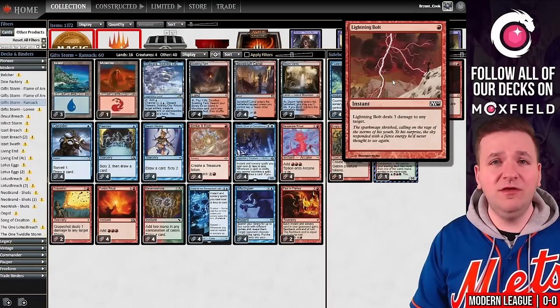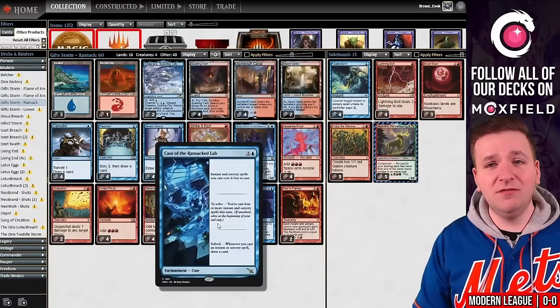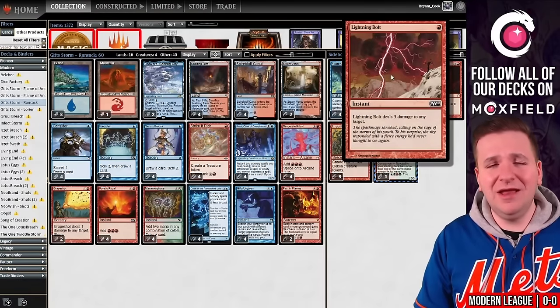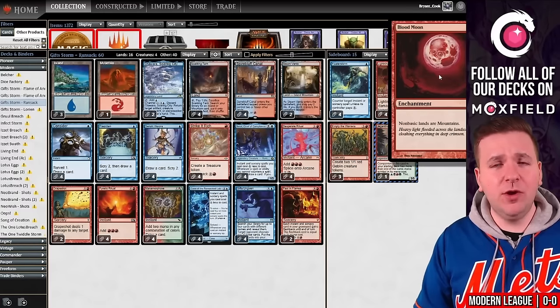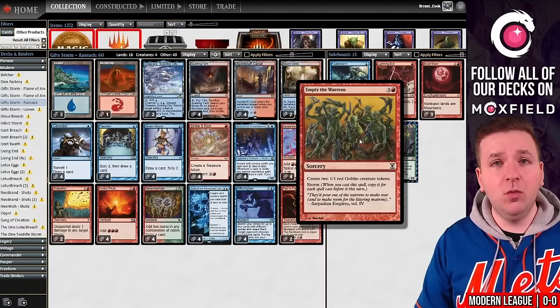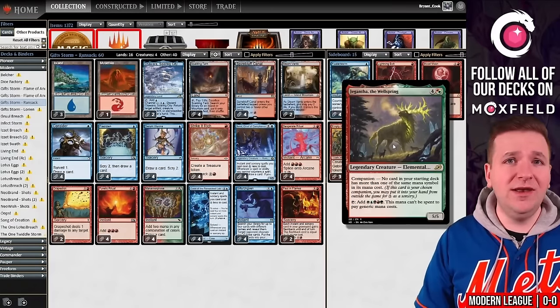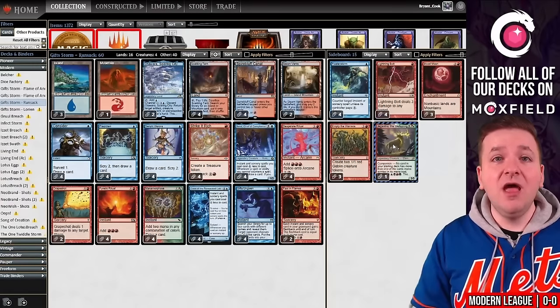We have Lightning Bolt for Dauthi Voidwalker. I understand that we can now win with Case of the Ransacked Lab, but Lightning Bolt removing it is just a little more efficient. Blood Moon — all these five-color decks running around, Blood Moon's going to be great. And then another way to avoid the graveyard with Empty the Warrens. Plus, our deck gets to naturally abuse Gigantamaw. So why not just play it as an additional ritual in our command zone? That's my deck talk.